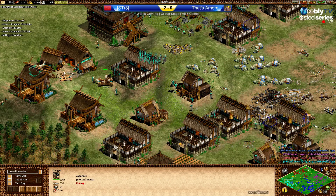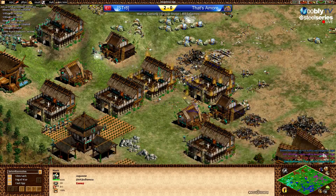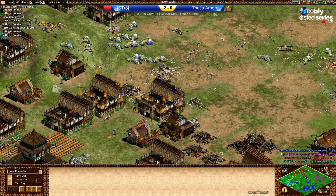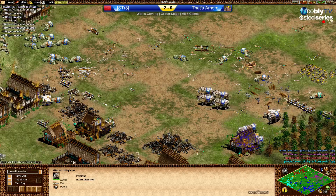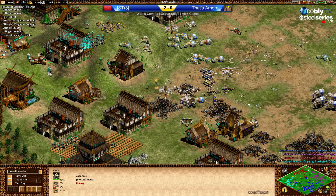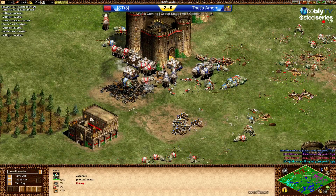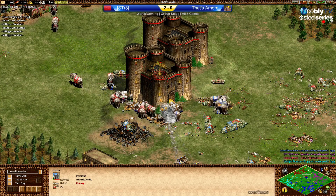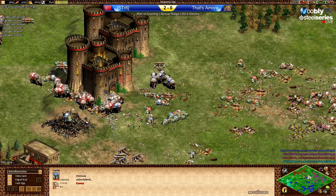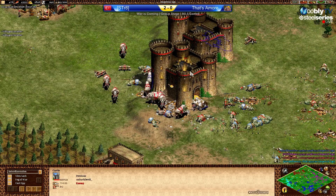Okay, here's an onager — just what I wanted to see. Some monks out now, and there are the war elephants. So let's hope for Influenza that he can convert a few. Dark Devil is in a defensive position now — he was about to push against purple but now he needs to defend his castles.